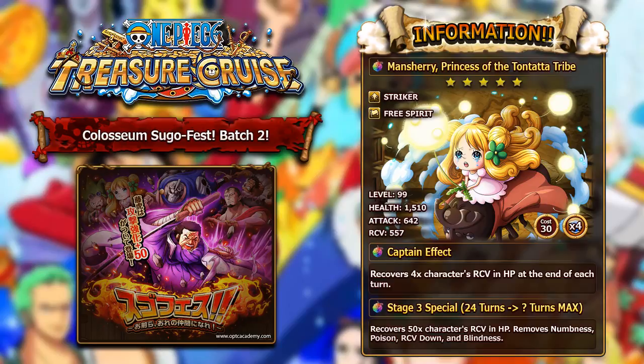Moving on, we have Mancherry, the princess of the Tontata tribe. This unit is a 5-star unit and is a PSY Striker Free Spirit character — the exact same classes as Leo. At level 99 at her max stats, she has 1,500 health, 642 attack, and 557 recovery. The health and attack are very low, but that recovery stat is one of the highest, if not the highest, recovery in the game without Cotton Candies. If you pull this unit, you definitely want to put recovery Cotton Candies on her. The captain effect will recover 4 times this character's recovery in HP at the end of each turn — just that alone is amazing, because you're going to be recovering something like 2,000 every single turn. With double Mancherry it's like 4,000, and with Cotton Candies it's even more.